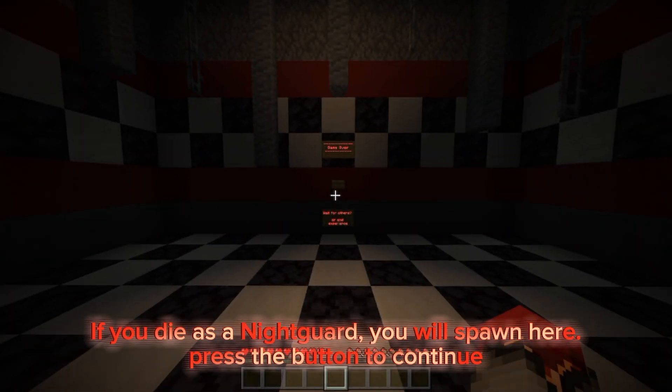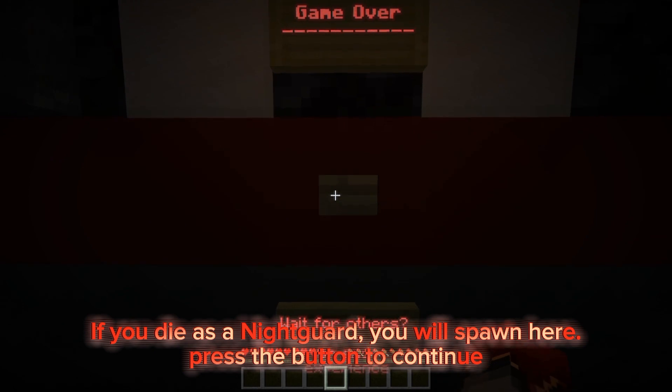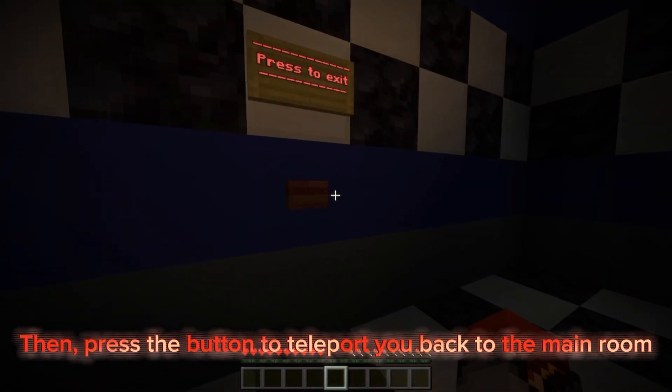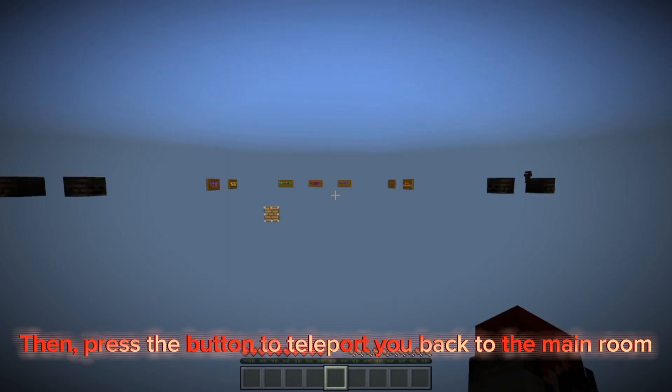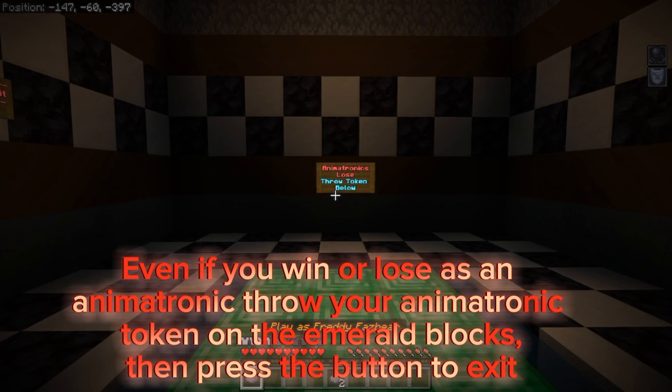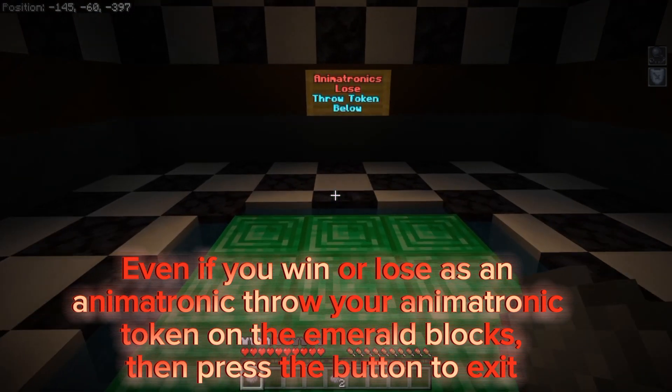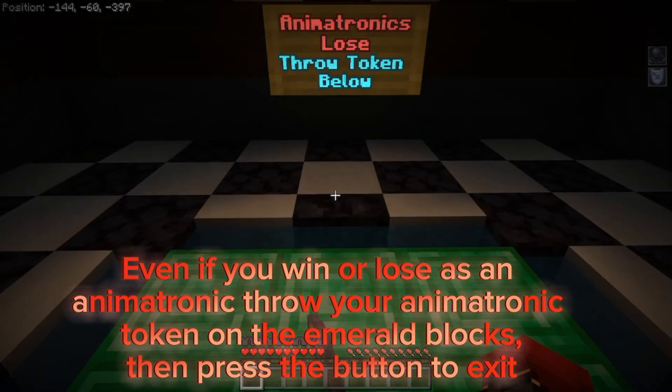If you die as a night guard, you will spawn in the respawn area. Press the button to continue, then press the button to teleport back to the main room. Even if you win or lose as an animatronic, throw your animatronic token on the emerald blocks and then press the button to exit.